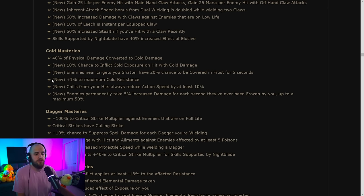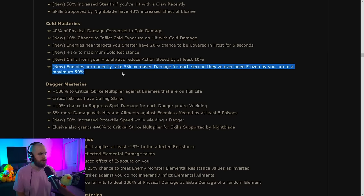Most new masteries now have a maximum resistance applied. There are chances to apply exposure of different element types. There's finally an easy source of being Covered in Frost — if you shatter, there's a 20% chance for nearby enemies to be Covered in Frost. There's also a very interesting mastery: enemies permanently take 5% increased damage for each second they've ever been frozen by you, up to a maximum of 50%. Bosses can be frozen, so this could be extremely powerful for builds stacking cold duration.